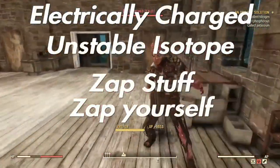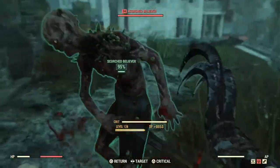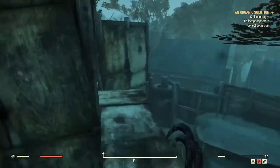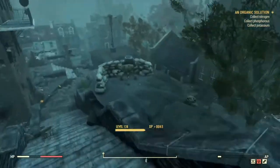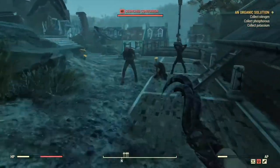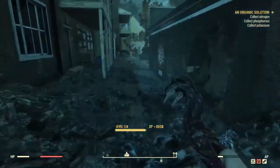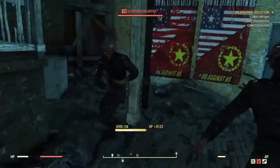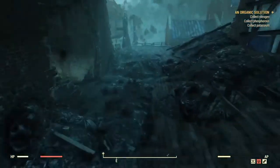Electrically Charged and Unstable Isotope — these two are basically the same thing. One's electrical damage, the other is radiation damage. Both will zap your target when hitting in melee. The problem is it won't even do enough damage to kill a Radroach, which is quite sad. The other problem is if you're standing in somebody's base and they hit you, the small explosion will actually do damage to their base, thus flagging you as wanted — not a good thing. Also, these will both zap or irradiate you as well, so buyer beware.